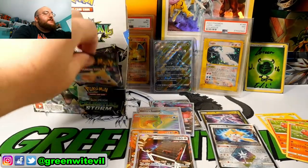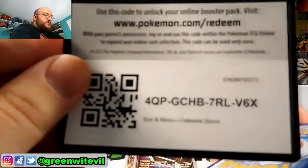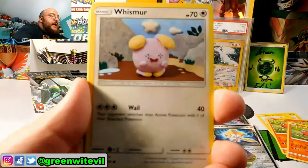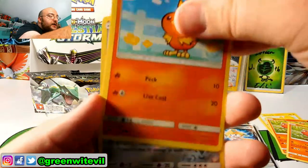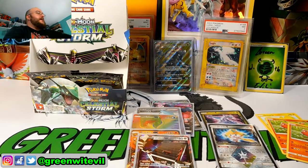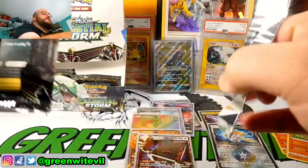Last four packs — Jirachi. We'll leave that last pack on the left side to last. Code card. Got a Lantern, Switch, Lotad, Whismur, Mudkip, Baltoy, Bagon, Torchic, Reverse Heatran, and a Registeel regular Rare. That's why I needed a Heatran in my deck for the pre-release — it's a good card, good enough.